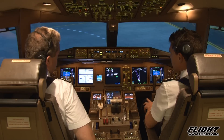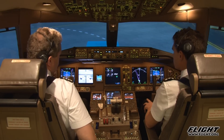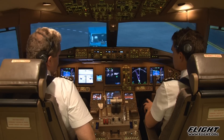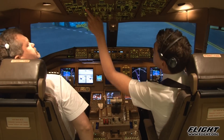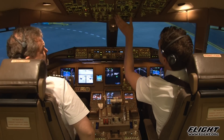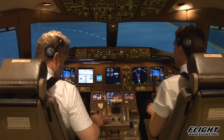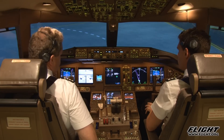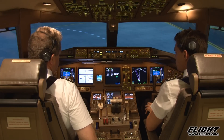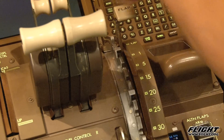Ground to cockpit, set parking brake. Thanks ground, parking brake is set. Recall, checked. Ground to cockpit — good start, you're cleared to disconnect, hand signals on the left. Velocity 777, copy that. I have the hand signals on the left. Okay, he's gone.